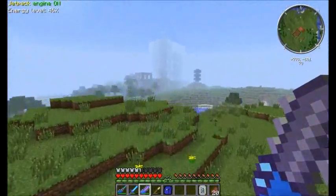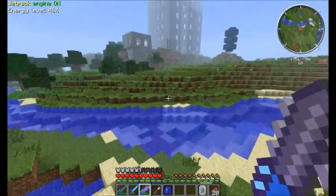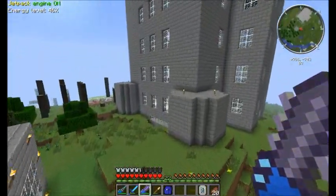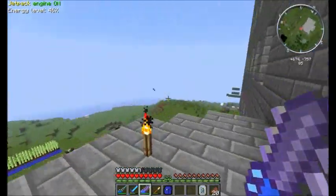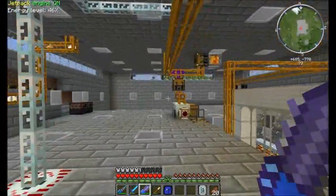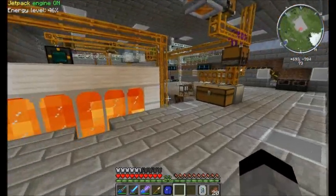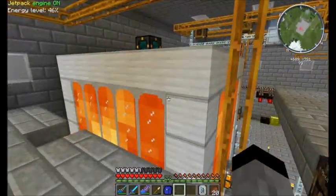Let's go check on our matter fabricator, because we haven't checked it for two episodes — that's like three or four hours, maybe more. Let's see what's up with that. FPS is slowly dropping. Let's check the situation. How much product do we have? How much UU? Fourteen UU! Sweet. And we have plenty of scrap. Lava is stable. Everything is fine.